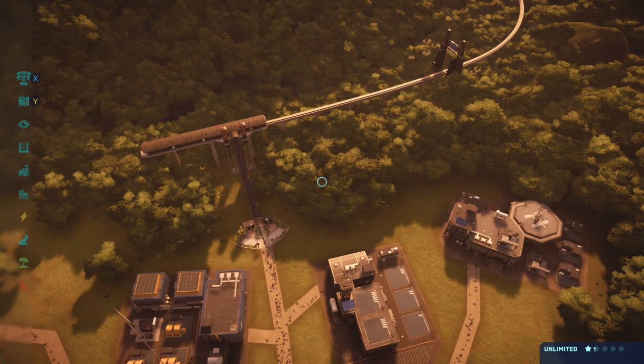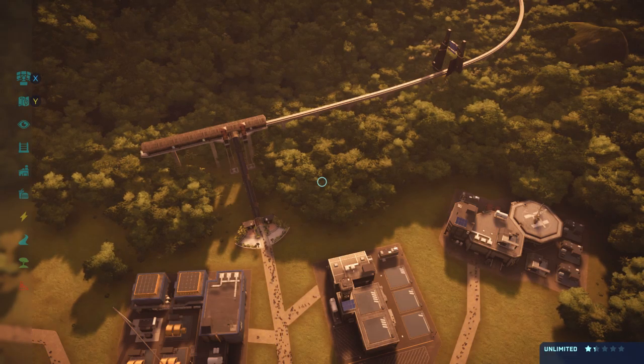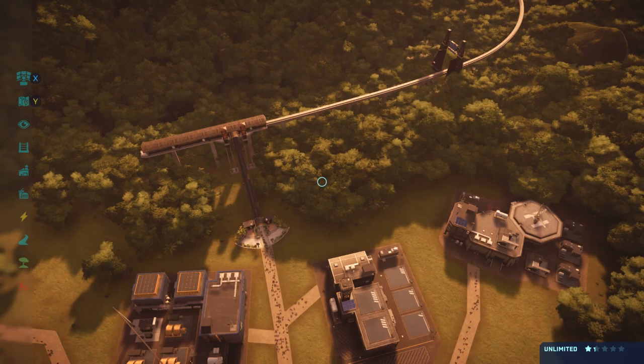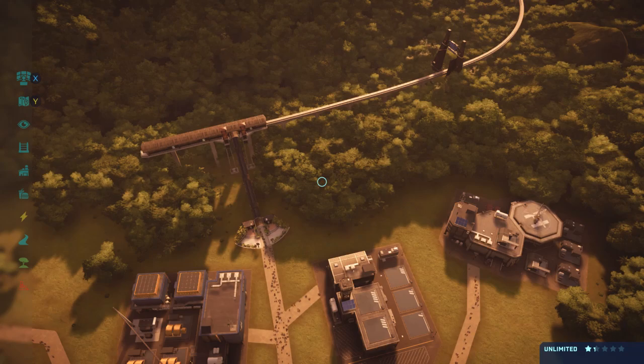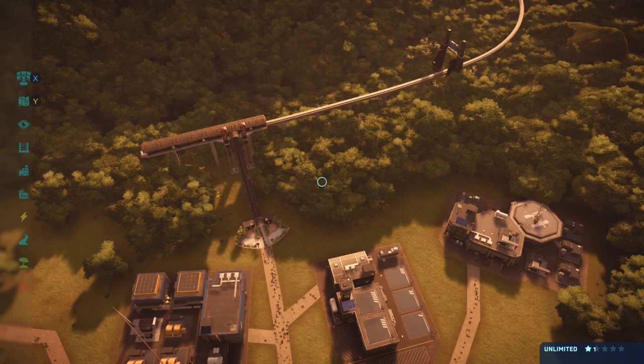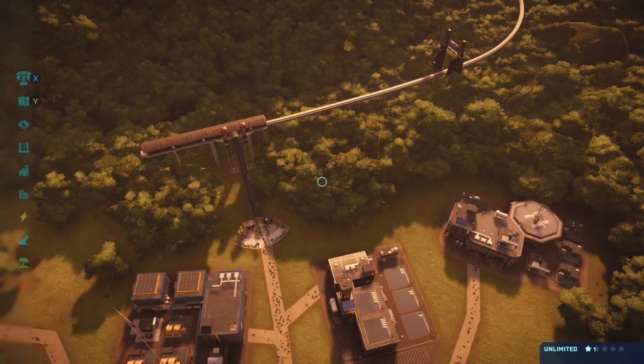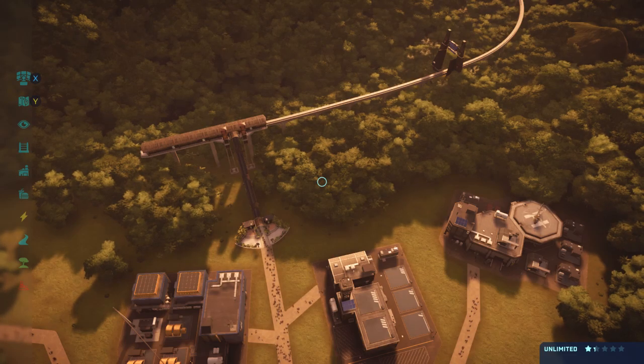Hey guys, what's going on, it's Adamus Prime here coming at you with an extremely useful tip in order to improve the rating for your park at a significant rate, as well as to cram as many dinosaurs as you can — or try to come into sandbox island and fit all the dinosaurs into one island. That is going to be how to mix carnivores and herbivores, as well as some carnivores with other carnivores.